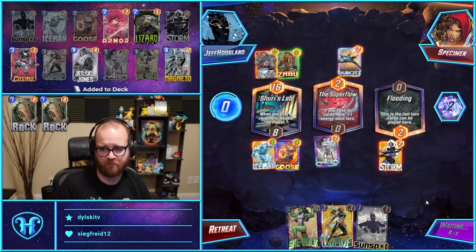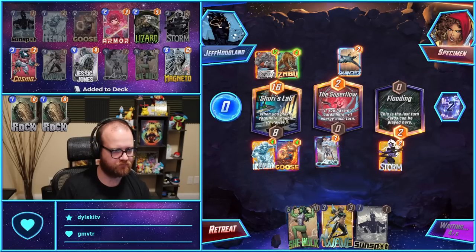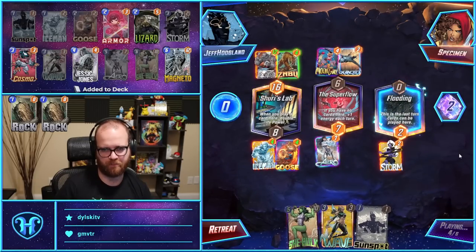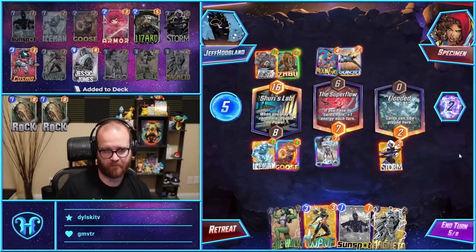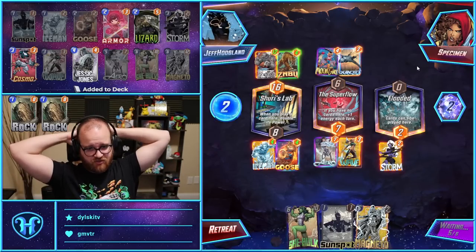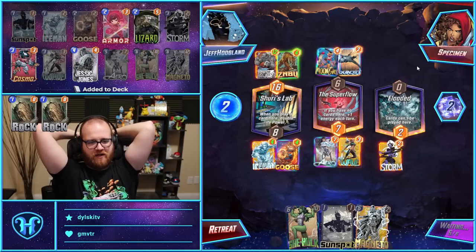Let's Arrow into the Super Flow, win the flooding lane, and figure out if we can win another lane from there. My deck's going to have five cards in it next turn potentially. Their Hawks are going to be 11. I think we want a Wave center, and then She-Hulk Magneto center.